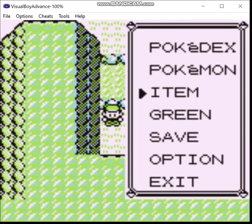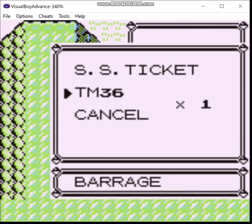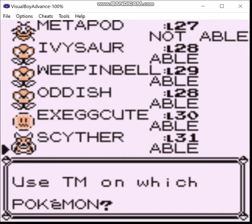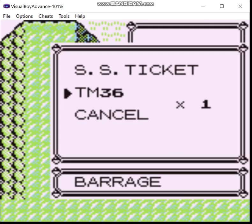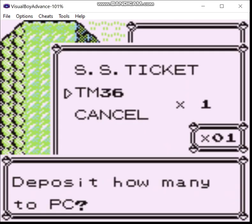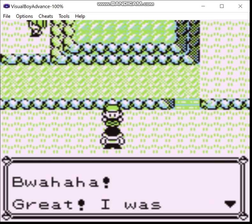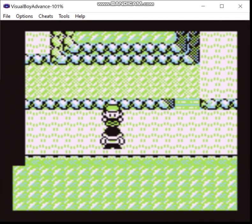Game 36 - that's gonna be Barrage, which is basically Shadow Ball for all intents and purposes. I don't know if I'm gonna teach it to AU. I might later on, we'll see. But for now, we're gonna deposit that. A lot of Pokemon actually learn Barrage by leveling up in this hack.